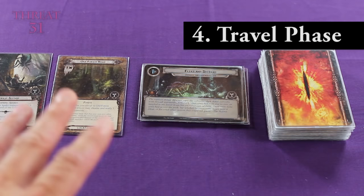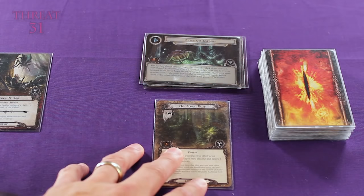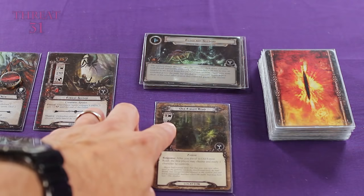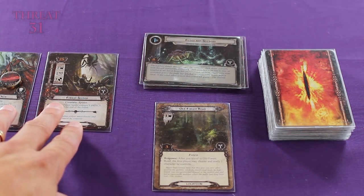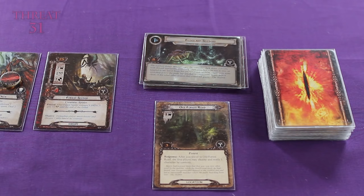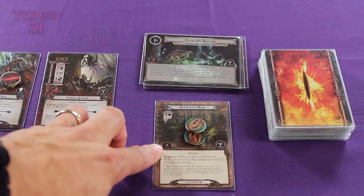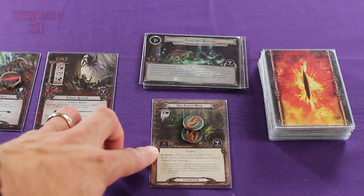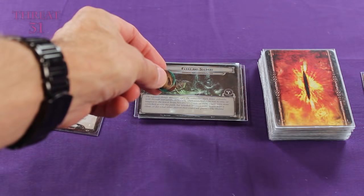During the travel phase, we get one of our first real opportunities to reduce the threat strength sitting in our staging area. We do this by choosing one location in our staging area and placing it just below our quest deck. Because it has now left the staging area, it is no longer contributing its threat strength to the total when we complete our questing phase. You can only travel to one location at a time. While this card is here, if new location cards turn up in our staging area we will not be able to travel to them until we remove this location card from play. From now on, when we collect progress tokens, instead of placing them on our quest deck we are going to have to place them on the location card. Once we get three progress tokens on this location card, the location will be resolved and removed from play, and we can then resume placing progress tokens on our quest deck.